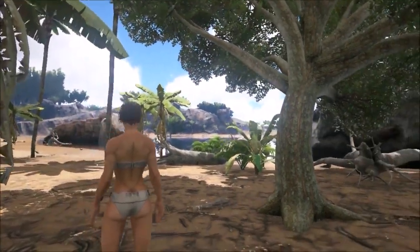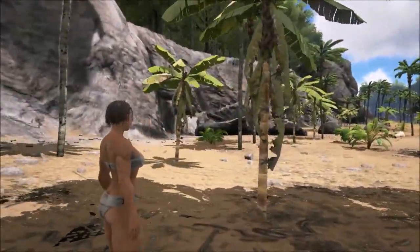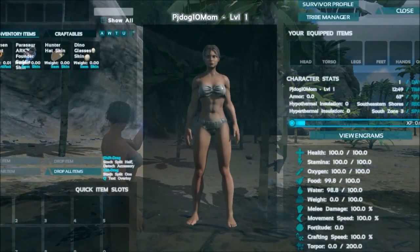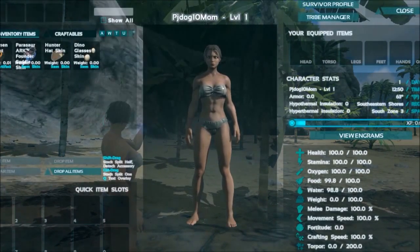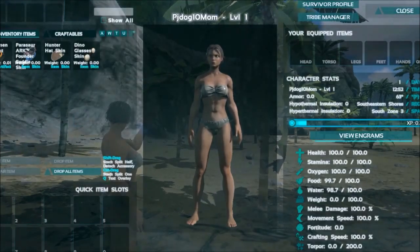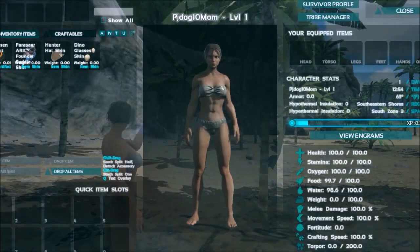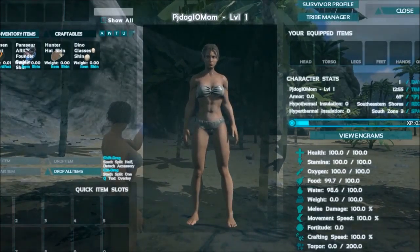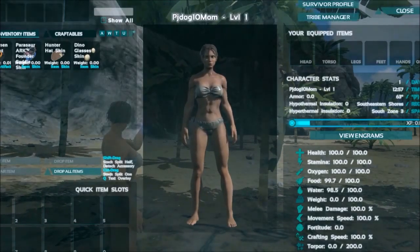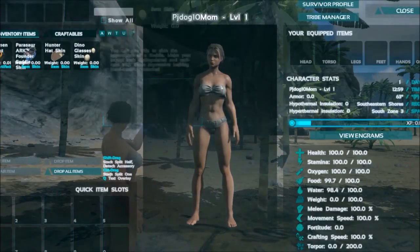I don't understand why they have to start you off with no clothing, but whatever. You have this really interesting thing on your wrist that allows you to craft, check your inventory, and all that sort of stuff. Over here is your health, food, and all that good stuff, and if you ever get to craft clothing, this is where you'd put it. I'm level one just starting off.